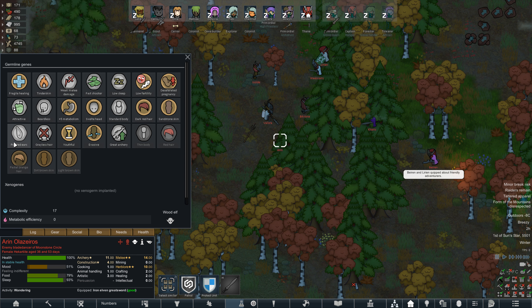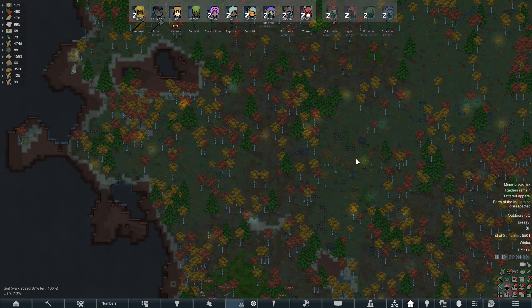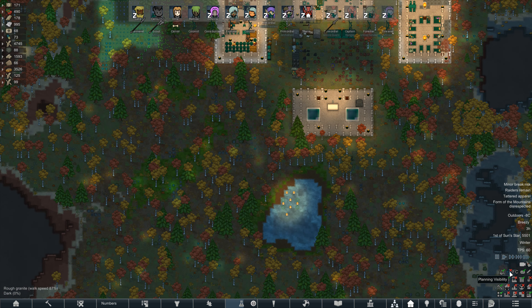Fragile healing. Fast shooter. Are any of them actually ranged? No, they aren't — so that's kind of nice for us. Weak melee damage. Attractive. Evasive. Youthful. Low fertility. Low sleep. Well, there are eight of them. There are nine of us, plus our tenant, but we will keep Thane Randall out of combat for now.